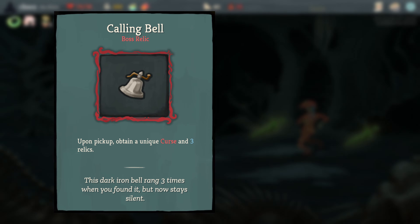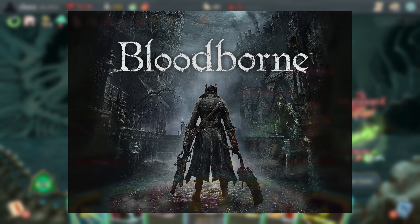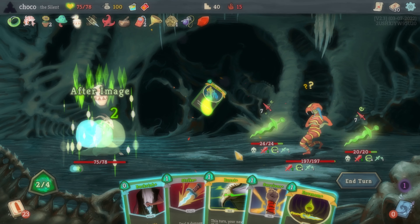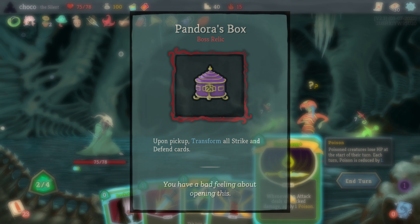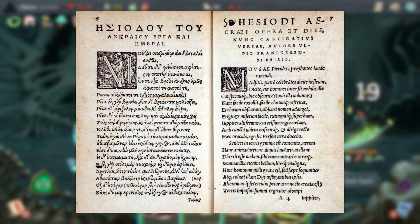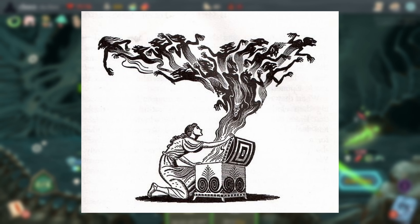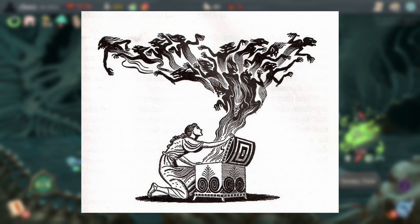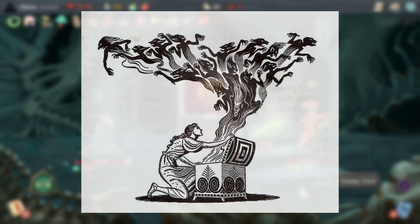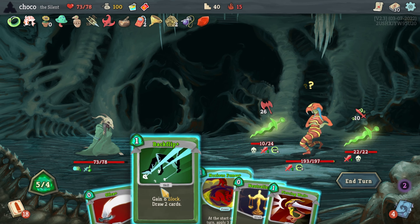Calling Bell is a reference to the Beckoning Bell from Bloodborne — an item you can use to summon other players for multiplayer co-op. Pandora's Box is an artifact in Greek mythology connected with the myth of Pandora, where her curiosity led her to open a container which released all curses upon mankind. The relic in-game releases a bunch of change by replacing all your strikes and defends, so it fits pretty well.